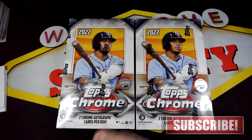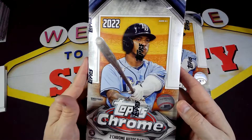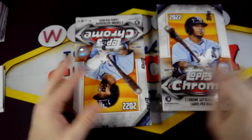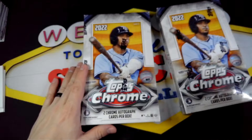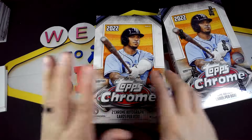In this video we are going to be opening up 2022 Topps Chrome Hobby Boxes. So if you saw my last video, I opened up a Jumbo. This is the regular Hobby Box. With the Jumbo you got five autos per box, but this one you're gonna get two. So you don't get as many autos, but it's like half the price of the Jumbo. You get 24 packs and four cards per pack. We are looking for the big name autos — Bobby Witt and J-Rod short prints. Hopefully we can at least pull their short print, but obviously we'd love to pull their auto.